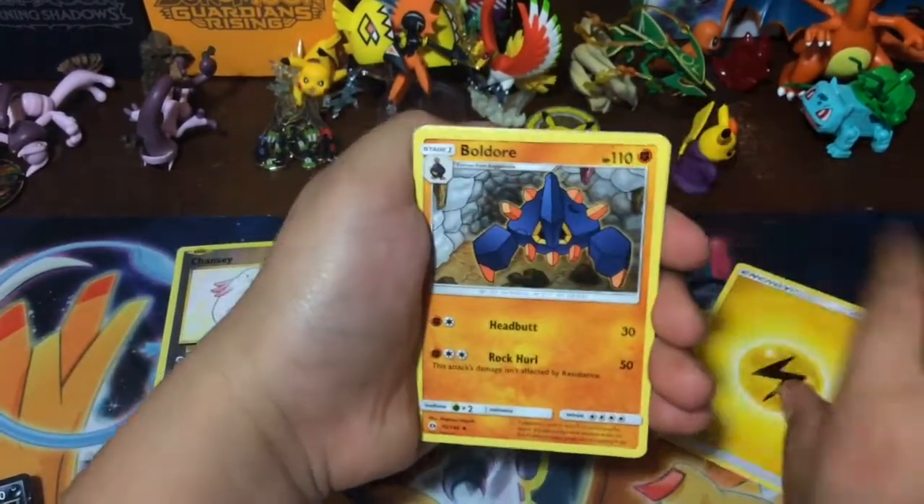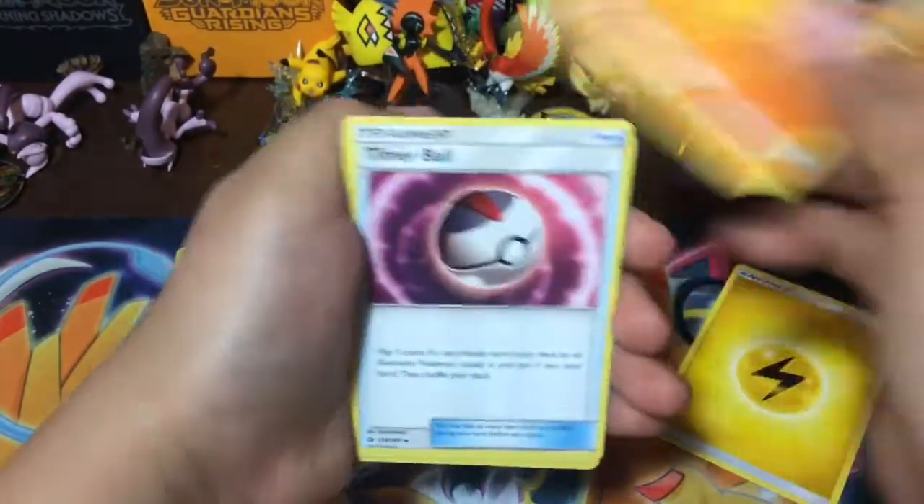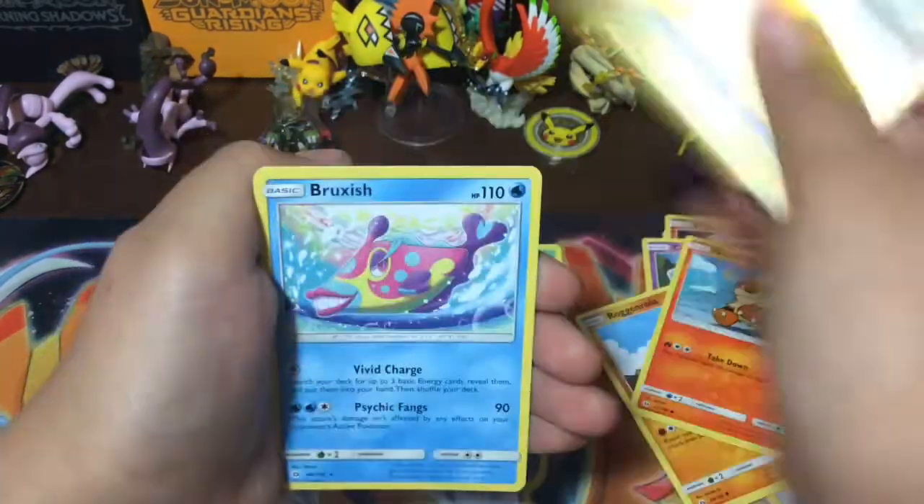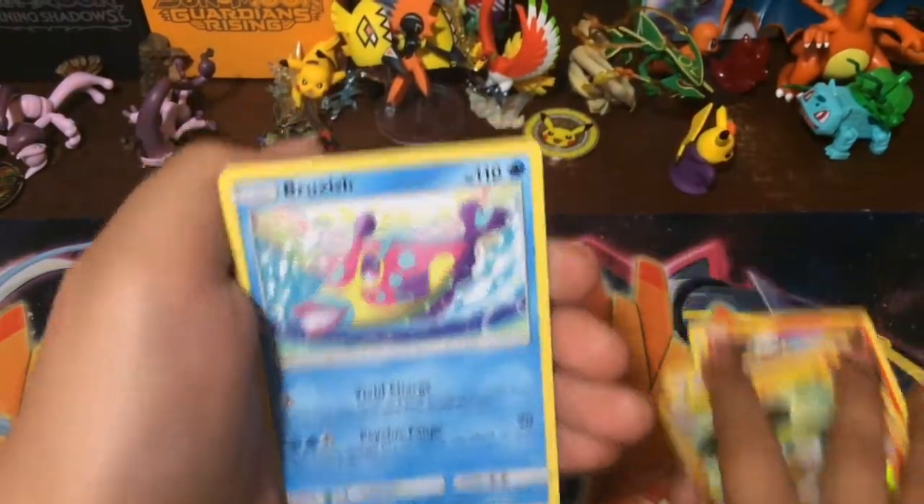Last pack — Sun and Moon: lightning energy, Boldore, Timer Ball, Bryony, Psyduck, Litten, Cosmog, Rockruff, Growlithe, Charjabug, and a Bruxish.